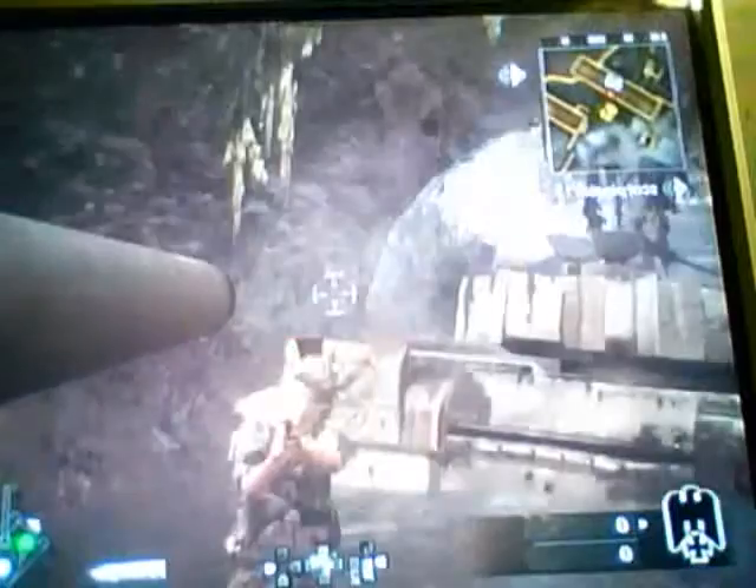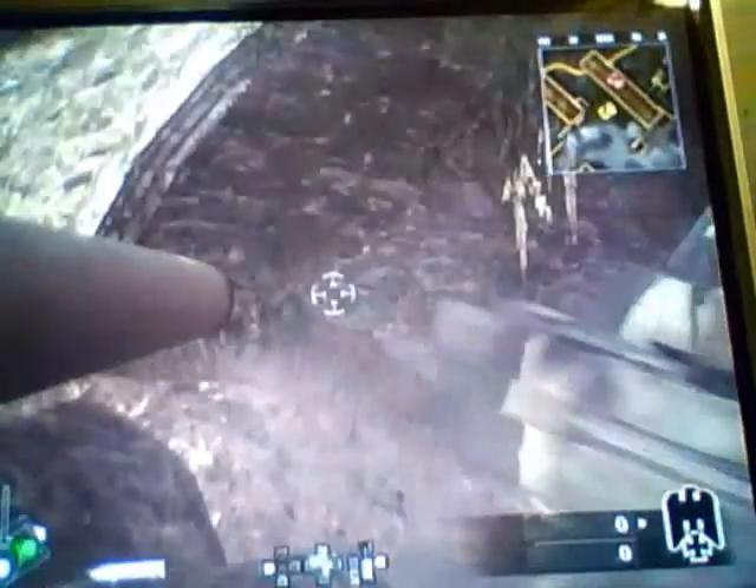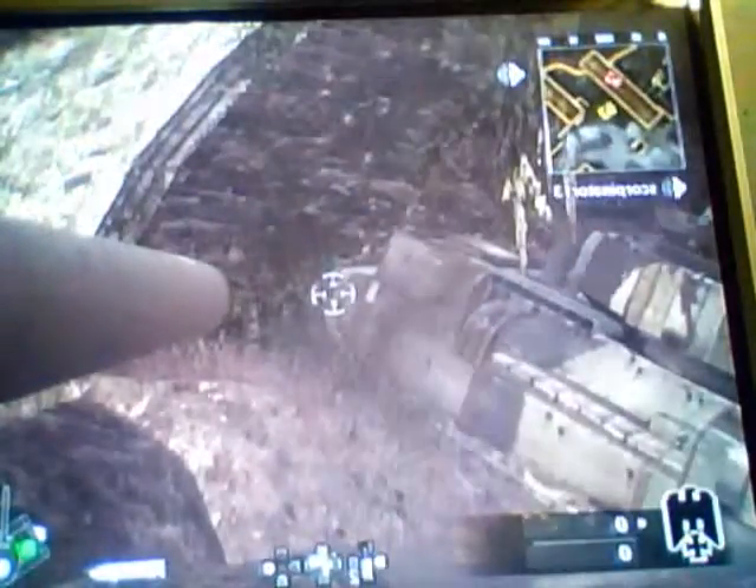Alright, first glitch is to get up here. What you want to do is get in the tank and just back up. You're going to want to back up into the little wall and press triangle, then square really, really quick.